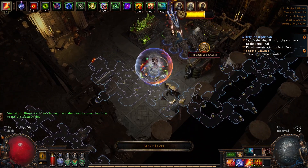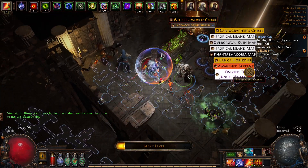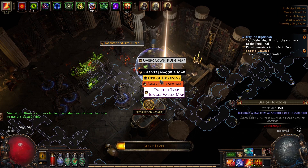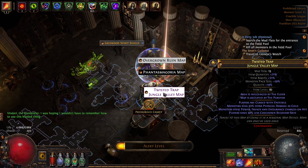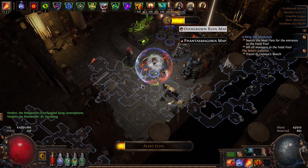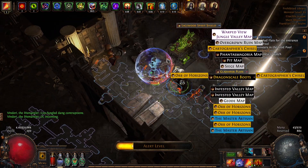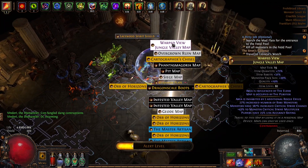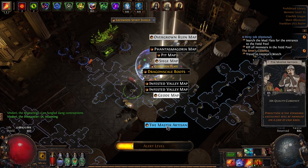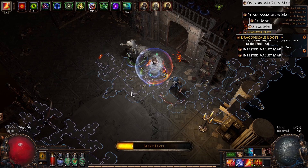And here is the next map chest room. A cloak, and Tropical Island two times, and we've got an elder map — very nice. Looks good. Another elder map, some currency, another map. Very nice. See you in the next room.